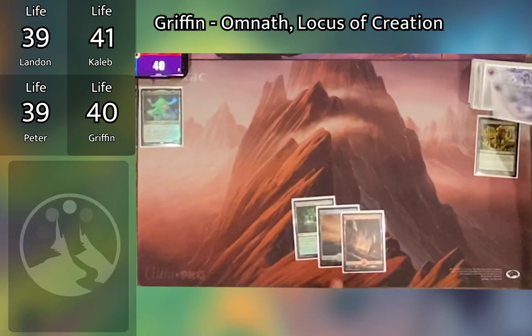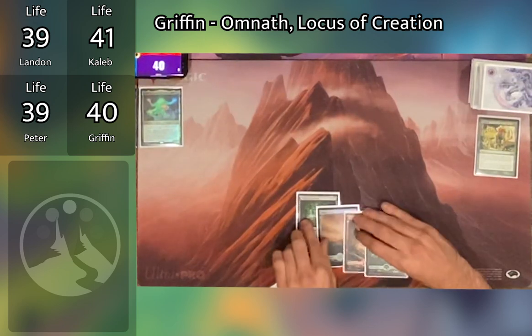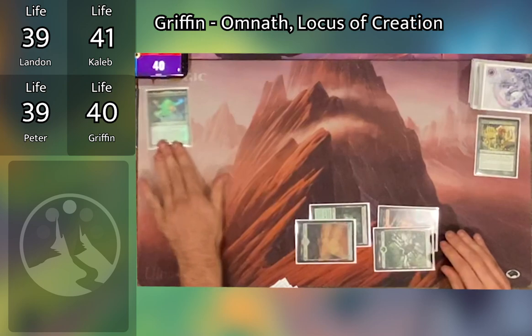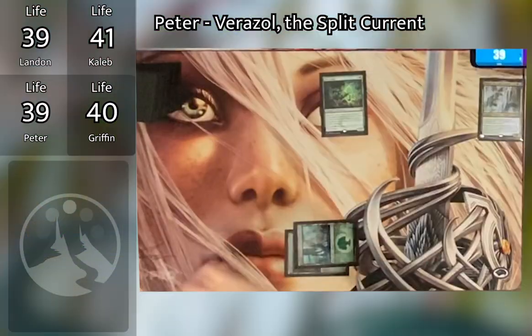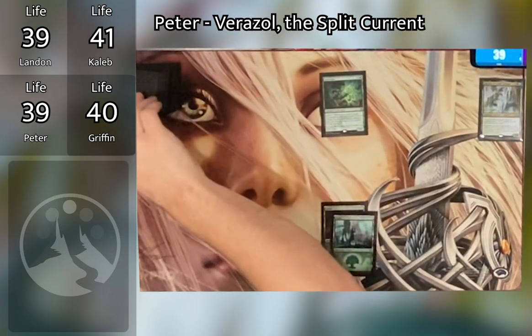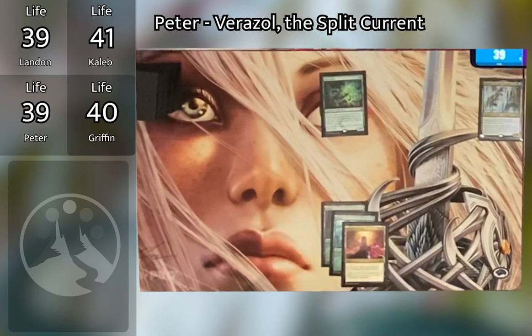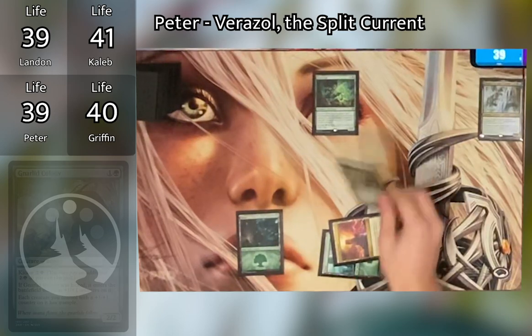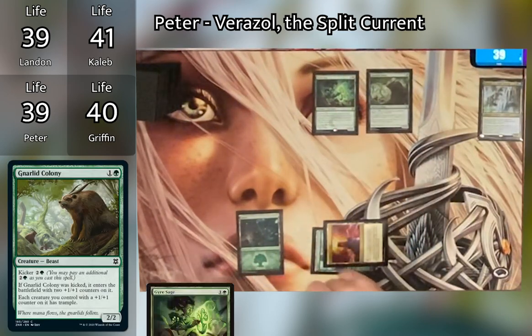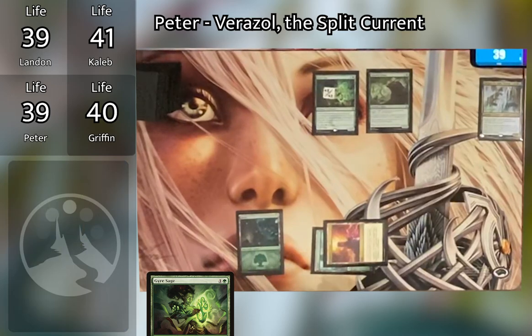Griffin untaps, draws, plays a Forest, and proceeds to cast Omnath, Locus of Creation — very nice. Griffin draws a card from Omnath's trigger and passes the turn. Peter untaps, draws, plays Command Tower — feels bad — and taps two to cast Gnarlid Colony, then passes.